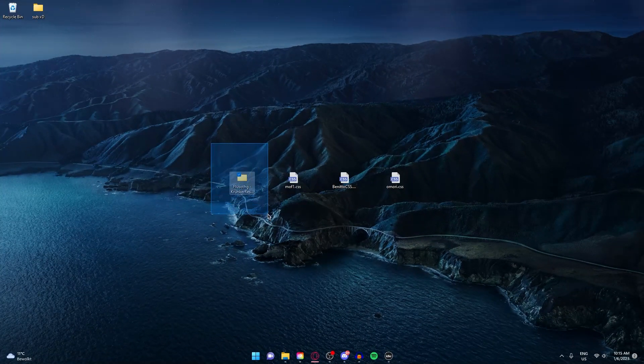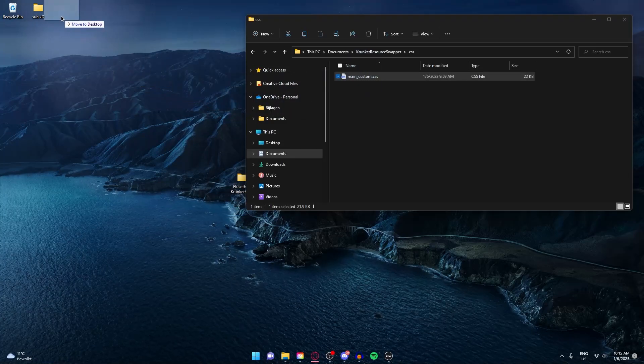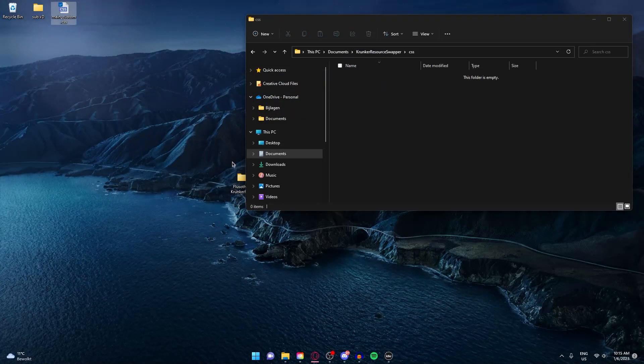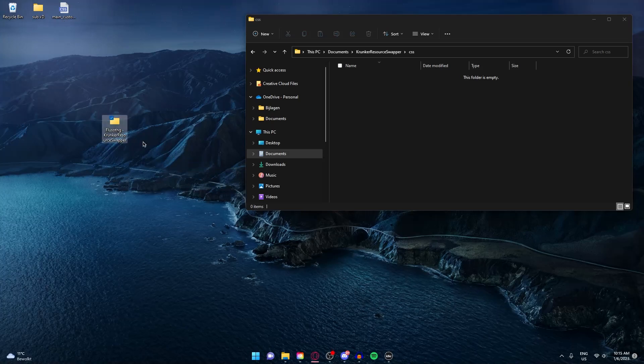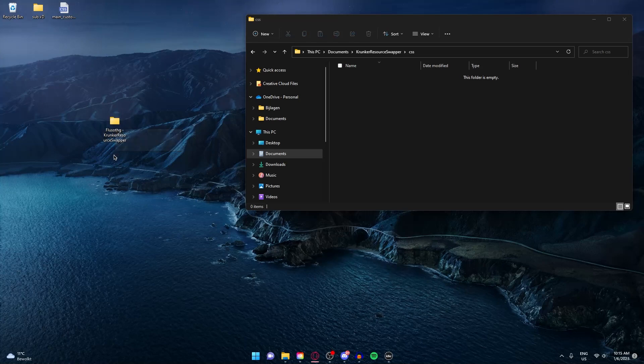The next one is a really cool CSS. I'm really excited to try this one and this isn't your normal CSS — this is a full Krunker resource wrapper folder.